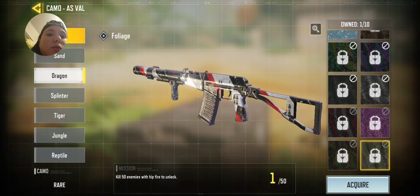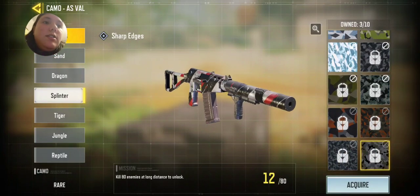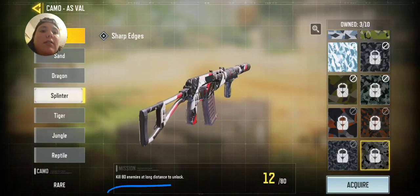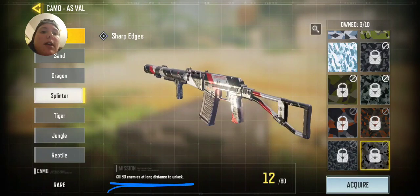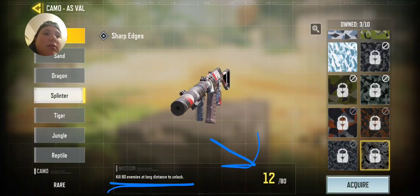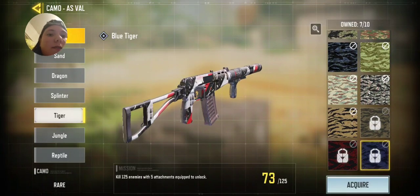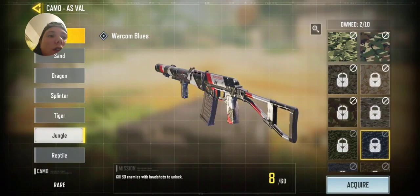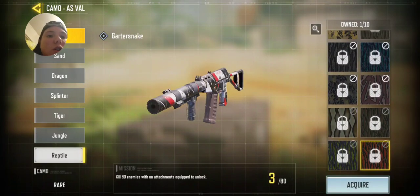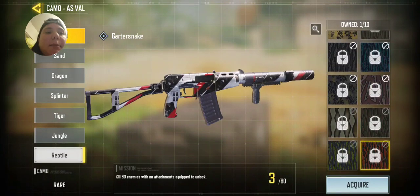This is with hip fire. Long distance — just so you know, if you don't know where I'm getting that from, it says it right there and it tells you the amount right here. And this is five attachments. These are headshots. This is no attachments. So you have to do everything that every single camo says to do.